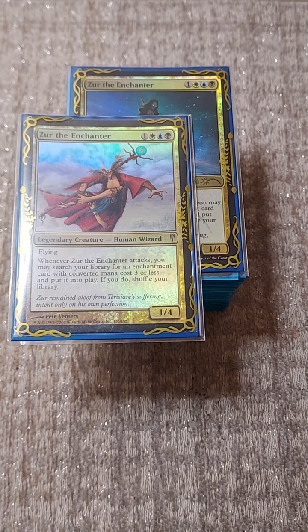Today on EDH Bling Builds we're going to feature a very near and dear to my heart general: Xer the Enchanter. This Esper general has remained as a tier zero deck on the cEDH database for years, because Xer does one thing really well - swinging to cheat in Necropotence. Once you have Necropotence on the field early in the game, you pay a tremendous amount of life to gain a crazy advantage, and usually you win the game at your end step.